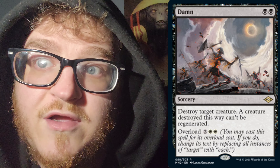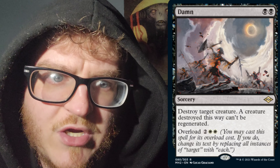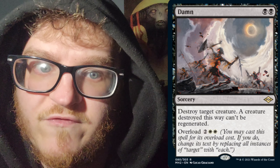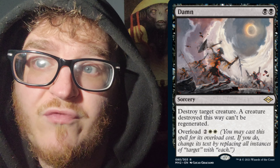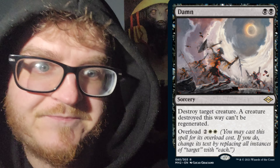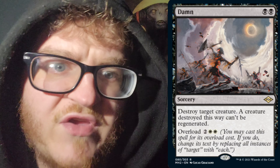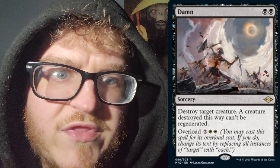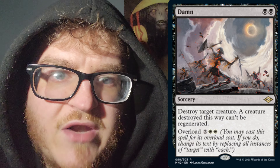That is right. It costs a Swamp and a Swamp — 2cc Sorcery Speed. Destroy target creature. A creature destroyed this way cannot be regenerated, and it has Overload for 2 mana of any color and Plains Plains. So it's white-black, and its Overload costs 4 mana. You may cast this spell for its Overload cost. If you do, change its text by replacing all instances of 'target' with 'each.' So, destroy each creature — a creature destroyed this way cannot be regenerated.